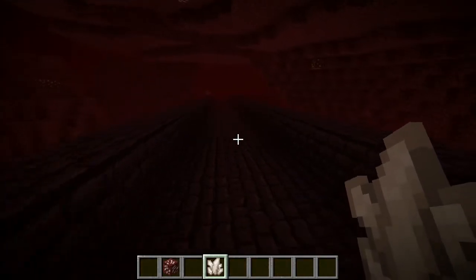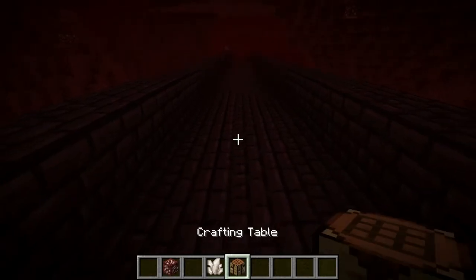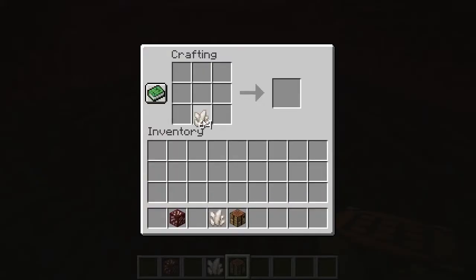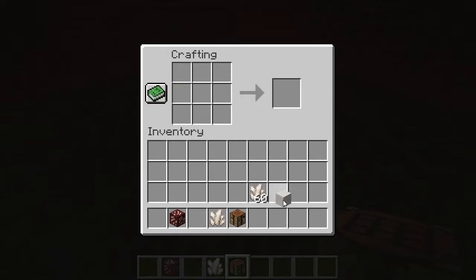After you've done that, you need to do this on a crafting table or your crafting inventory - it doesn't matter. Take four of them, go one, two, three, four - that gives you a block of quartz.